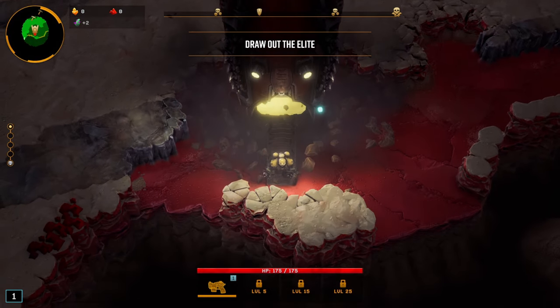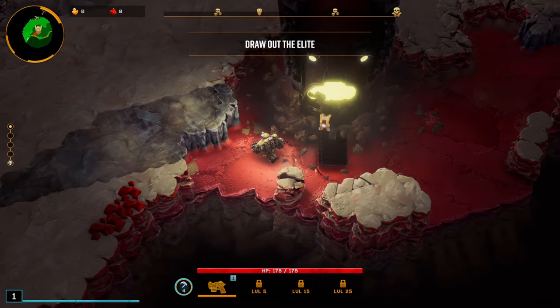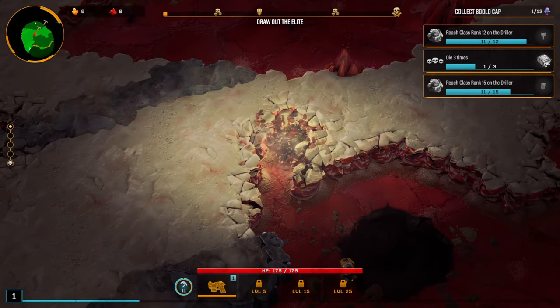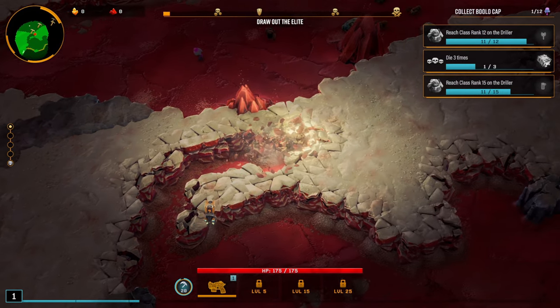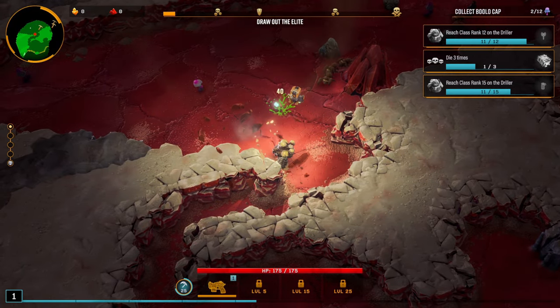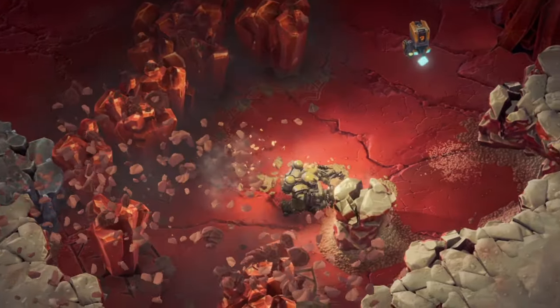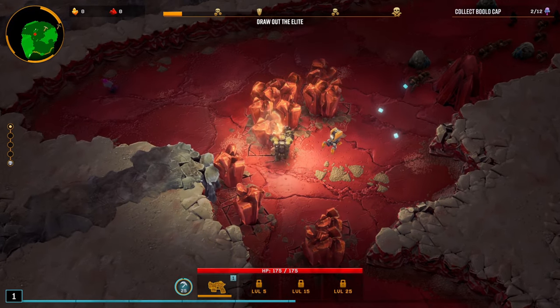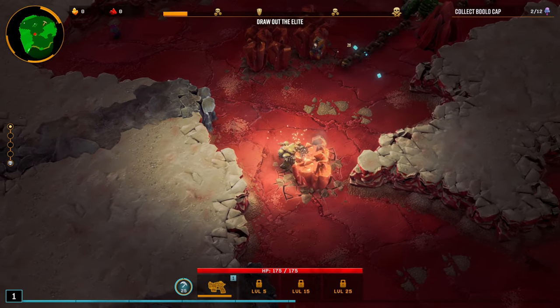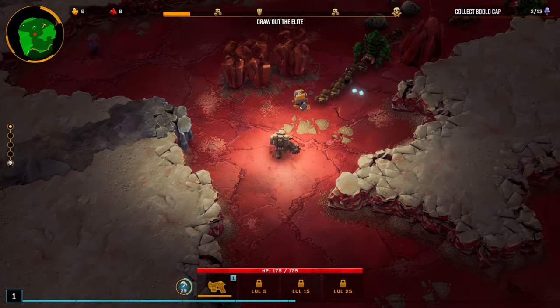Let's drop into this and see what this game has in store, because this is a brand new update with brand new changes. Look at how fast you just mine through — it's like it's absolutely nothing, it's like it's not even there. What is that? I mined something and a bunch of things fell from the sky.